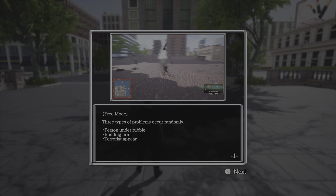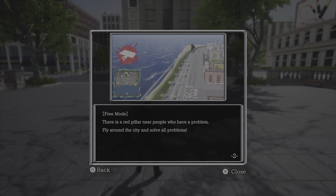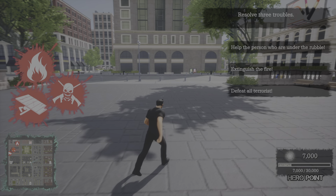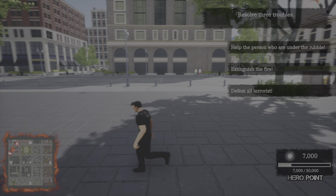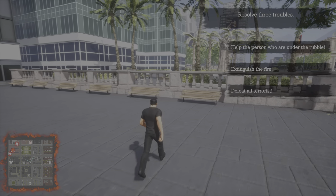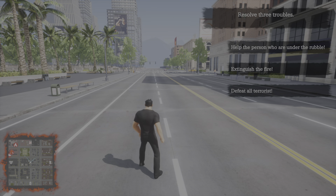The robot enemies — let's see: 'person under rubble, building fire, and terrorist appear' — okay, that's free mode. Three types of problems occur randomly. I think you just press circle. It's a red pillar, okay, so now I'm in free mode. Anyway, this game is called Undefeated, it is on PlayStation, it's at the PlayStation Store now for free.